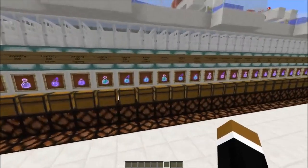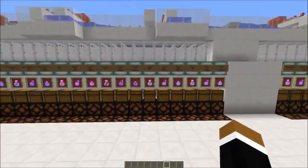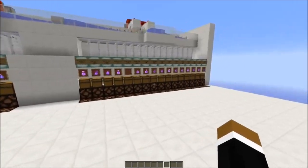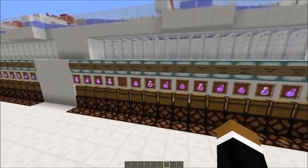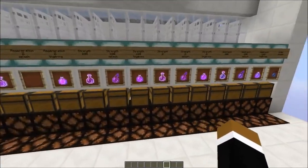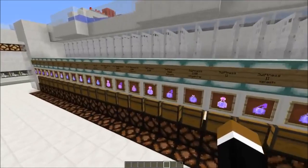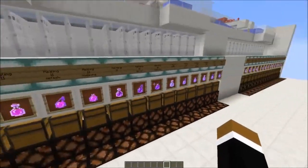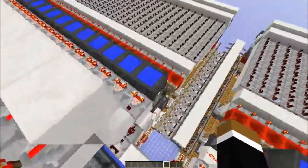I also expanded the potion storage - here we have all 1.9 potions, either extended or stronger, and all the lingering potions. It's tileable up to 39 potions because of the ingredient selector, using this tripwire system.